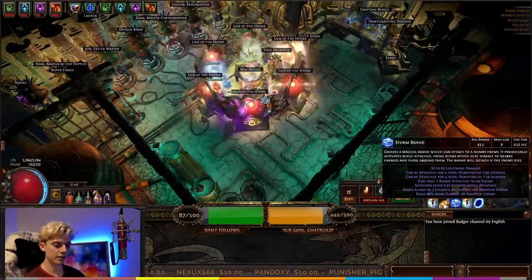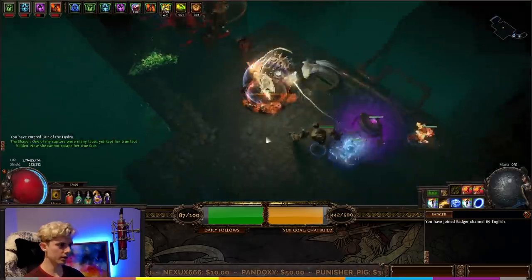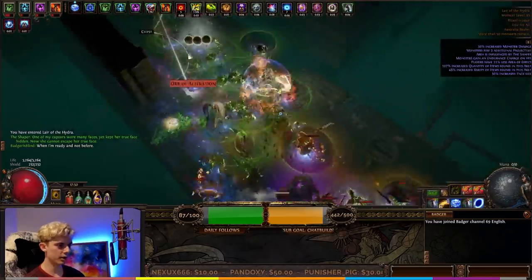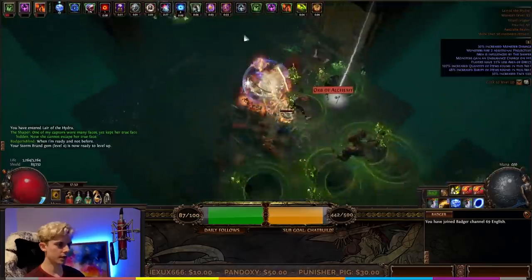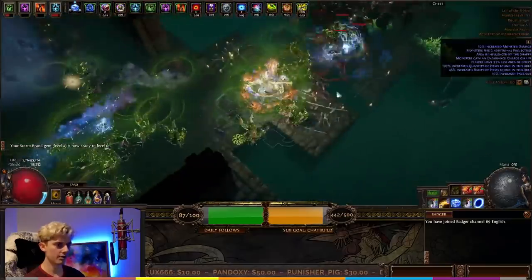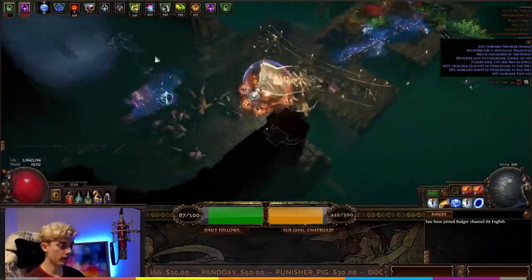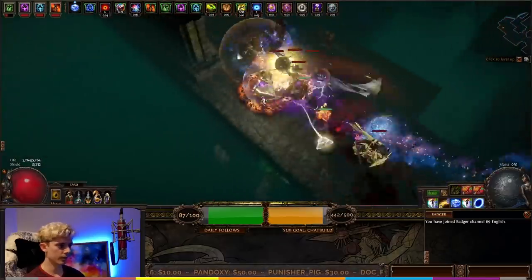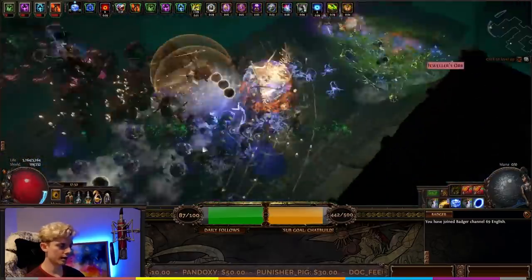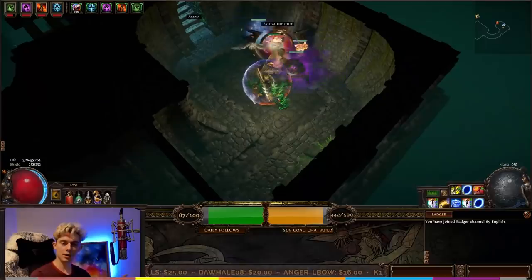We're mainly using Stormbrand and discharging through the map. Jump in, apply Stormbrand — as you can see, we gain some power charges, and when we lose those power charges we gain endurance charges — then we Discharge. We do have less area of effect from map mods here, so we'd normally apply a larger discharge. Let's rush to the boss to show off the damage.